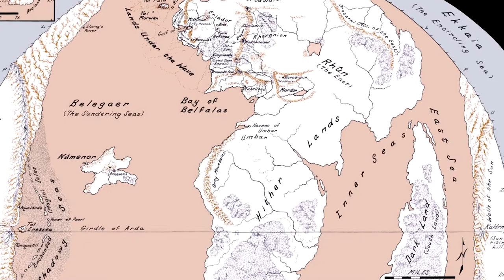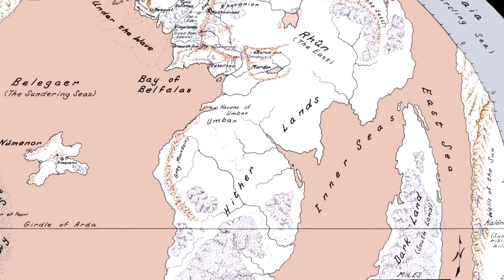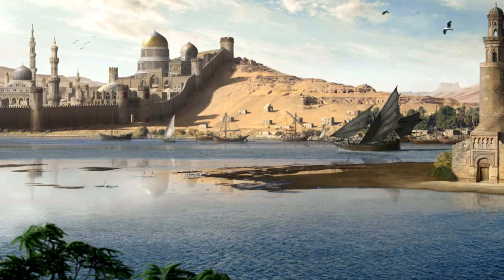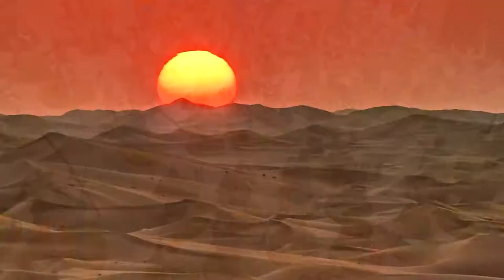In Peter Jackson's Lord of the Rings, they're kind of dressed in darker colours, as they're invading Gondor, where it's a much cooler climate. I wanted to set my army around the Siege of Umbar and Gondor's invasion of Harad, which was around the time when Sauron emerged in Dol Guldur. I kind of doubted that people would be wearing blacks and purples in the hot desert sun, so I wanted to make them lighter, creamier colours.